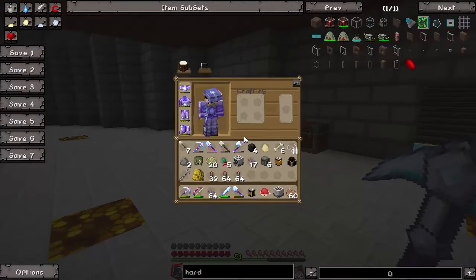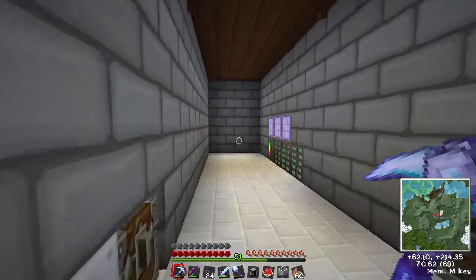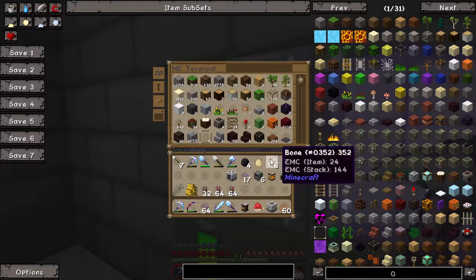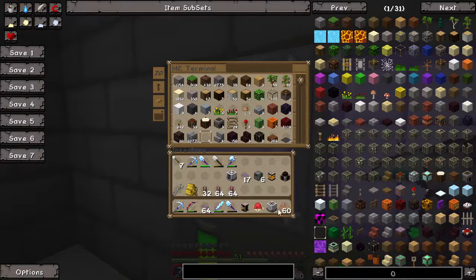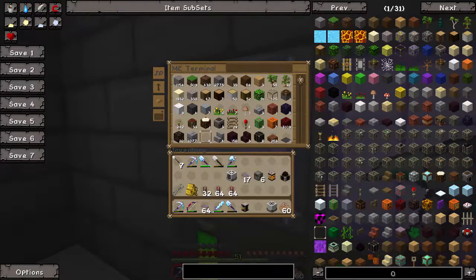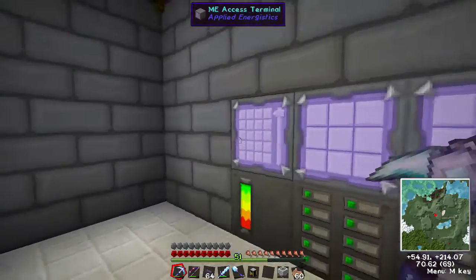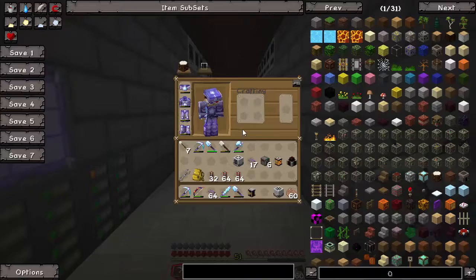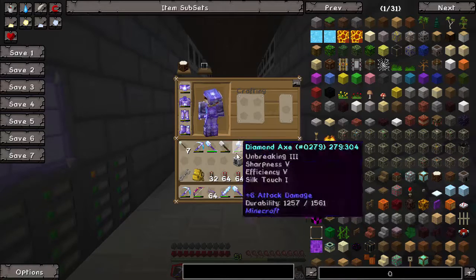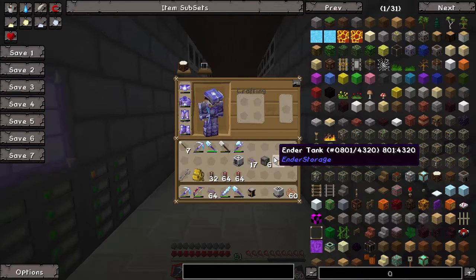What have we got — we need an ME interface, probably a fluid interface. If we type interface and go R, we need an ME interface which means we need a conversion matrix, and we need silicon. We do have silicon. Let's get the recipe for a conversion matrix. These use conveyor belts which we use a lot — especially when we start making farms. We need fluid dust — do we have fluid dust? No, we need basic processors. This does drag on a little bit when we start making all these things.